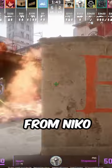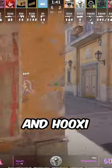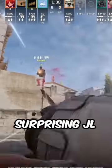Hooksy P90 rush B, using this molotov from Niku who molotovs top card. Hooksy is going to disregard the molotov and run through it, surprising JL.